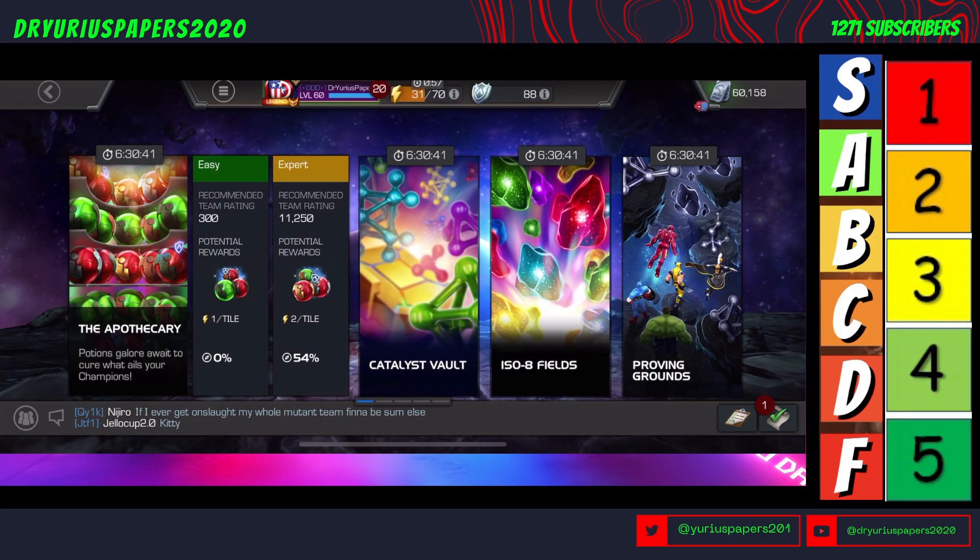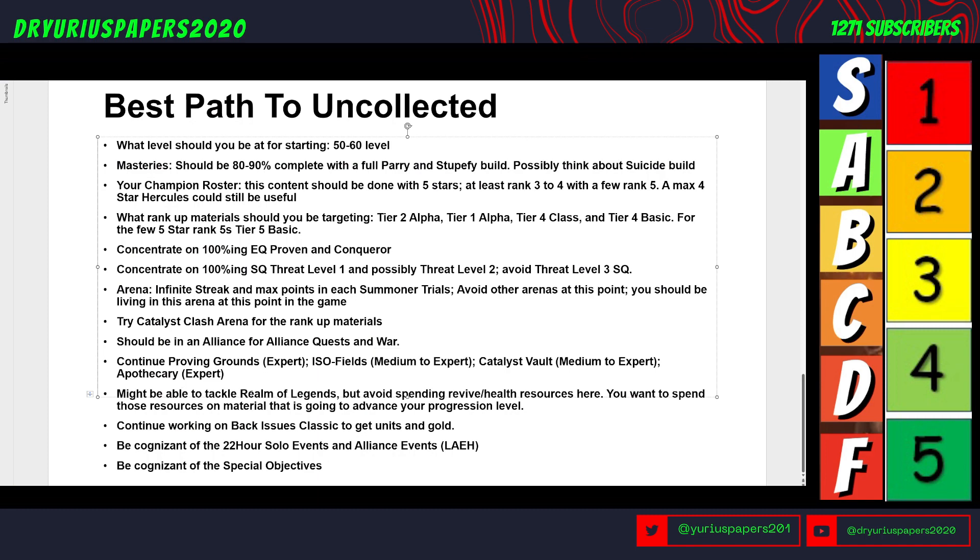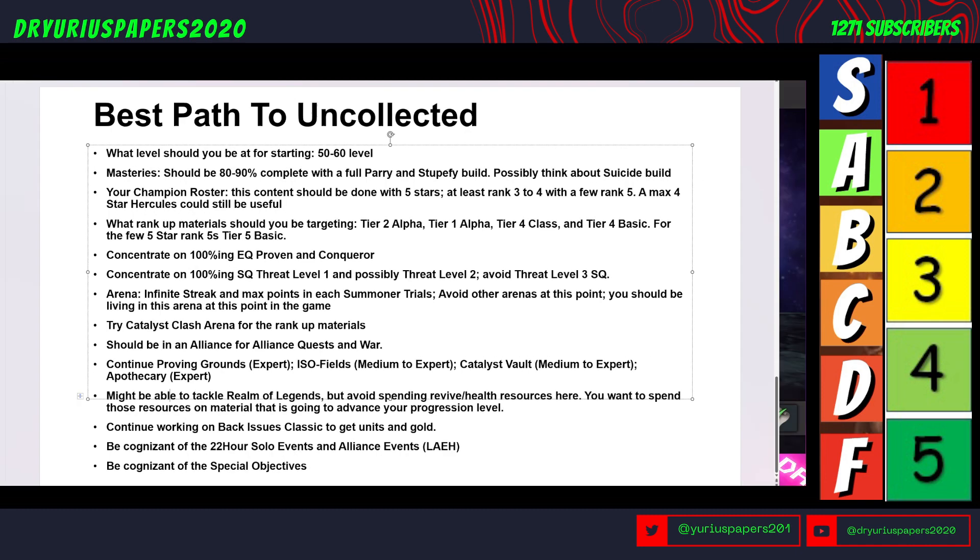You should be able to tackle Realm of Legends, but be very careful — avoid spending revives and health resources there at this point. The rewards are just not worth it yet, and you can't farm health potions there repeatedly. Continue working on Back Issue Classics to get units and gold. Be cognizant of the 22-hour solo and alliance events. Remember the acronym LAE: Level Up, Arena Event, Event Quest Completion, and Hero Use.